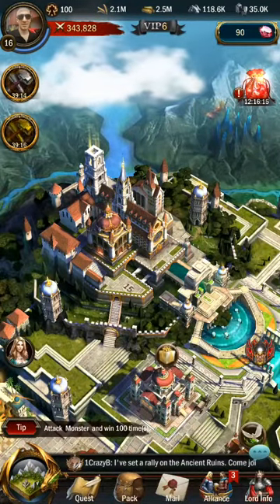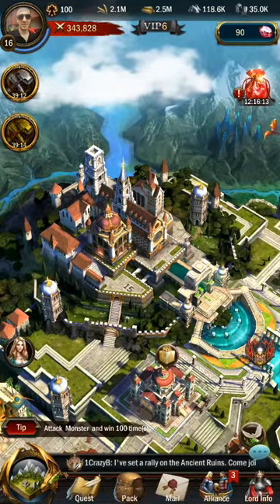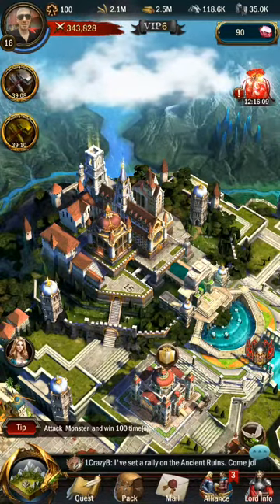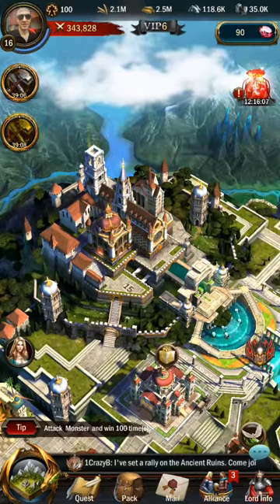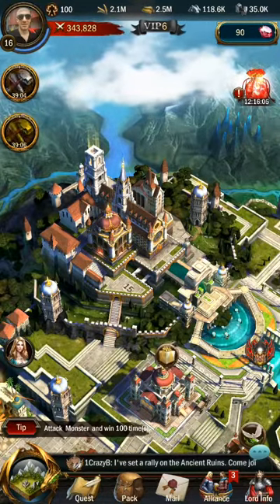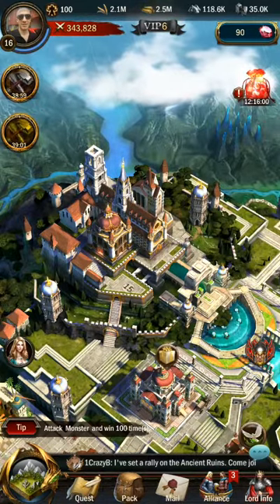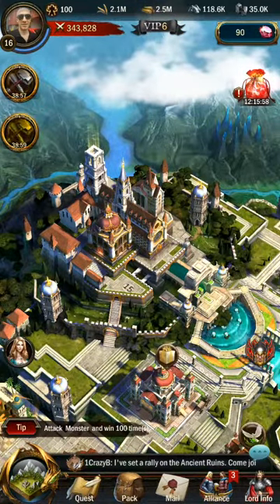Hello guys and welcome to this basic tutorial on how to get resources in War and Order. In War and Order you have six types of main resources: food, wood, stone, iron, azarit, and gems.